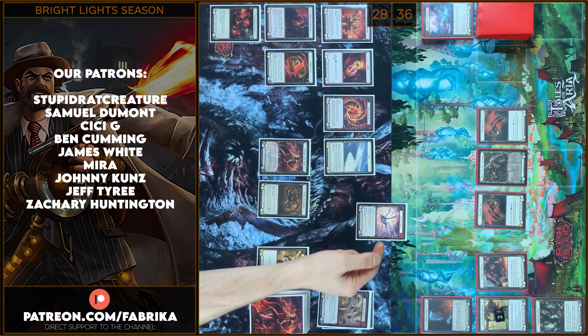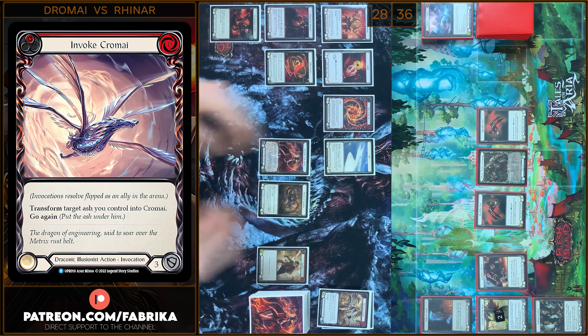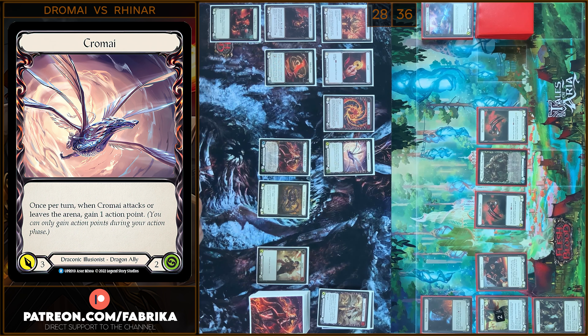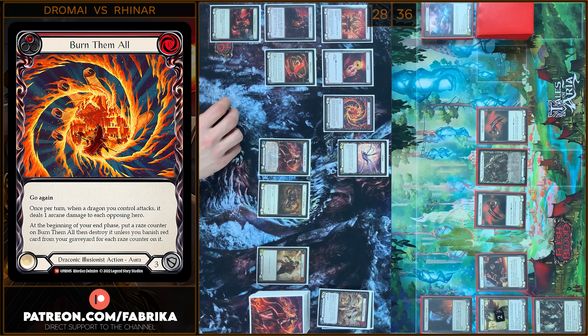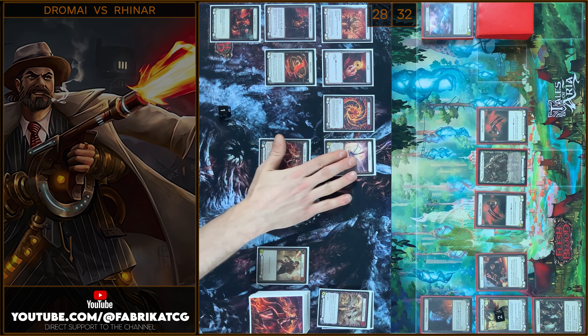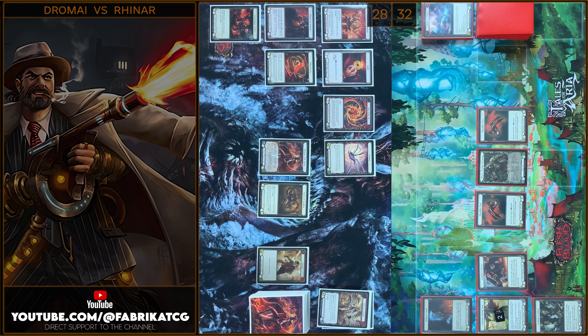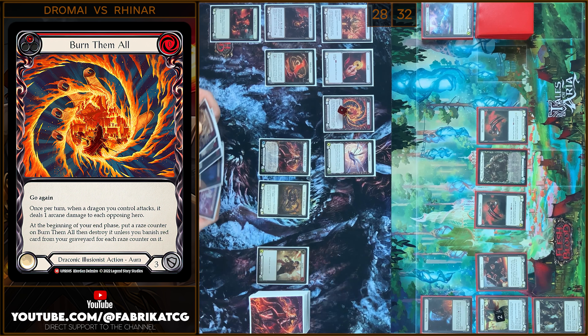Next I will play Invoke Kramaya and transform this Ash Token into this Dragon. And I will attack. I gain 1 Action Point, but at first we have 1 Arcane Damage from Burn Them All. Take 1. 3 damage, go again, and Phantasm. No block, no reactions. Take 3. Let's move to my End Phase. I'm gonna put Erase Counter on Burn Them All and banish a red card from my graveyard. Passed on to you.